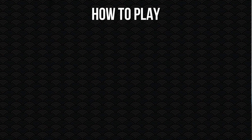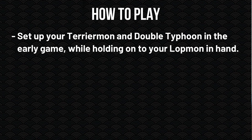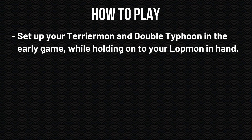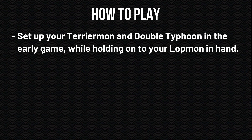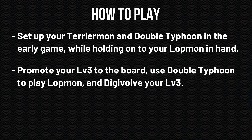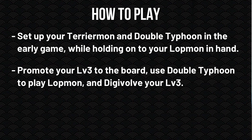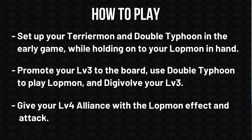And because you can counter-blast Digivolve this guy, even having a level four in the field is incredibly scary for your opponent to make an attack. With that out of the way, let's take a look at the overall game plan for the deck. During the early game, you want to play out your Terriermon to search out cards, as well as your Double Typhoon card to set up for big power plays later on, while always holding on to your Lopmon cards. With your Raising area set up with a level three and a Double Typhoon on the board, you can pull out your level three, Digivolve to a level four, use Double Typhoon's effect to play a Lopmon, give your level four Digimon alliance, and then tons of shenanigans can happen.